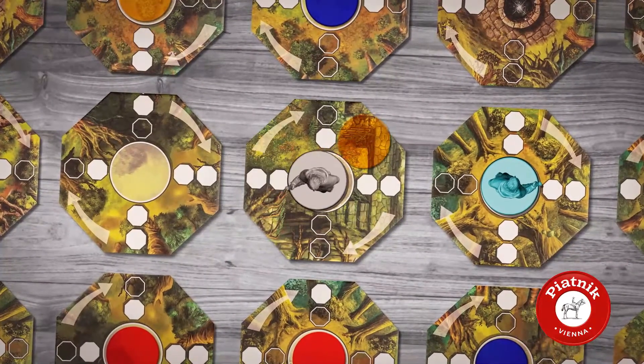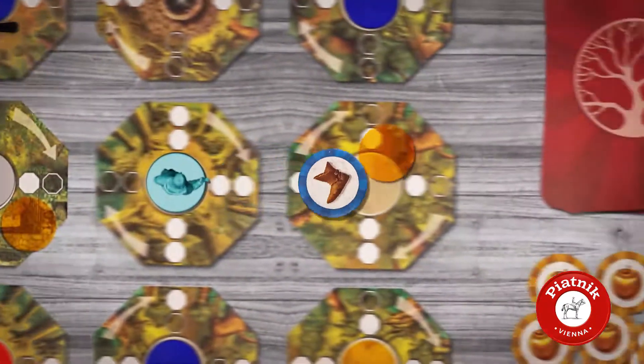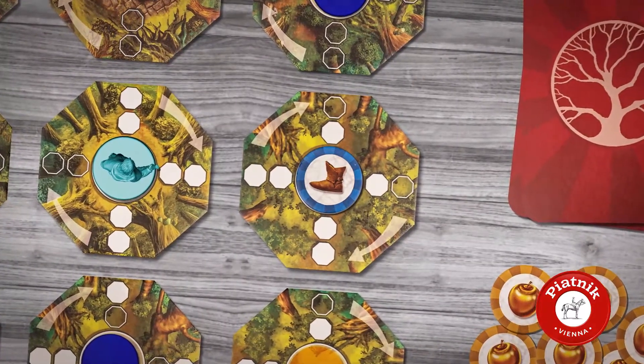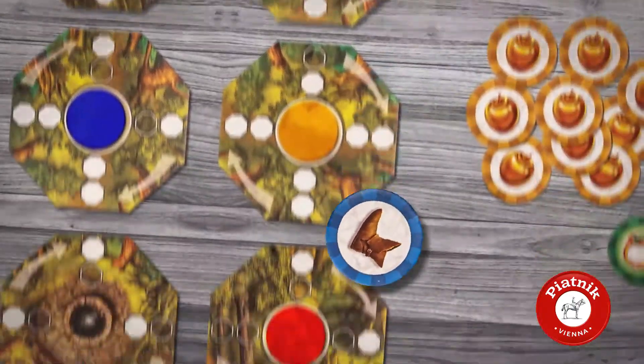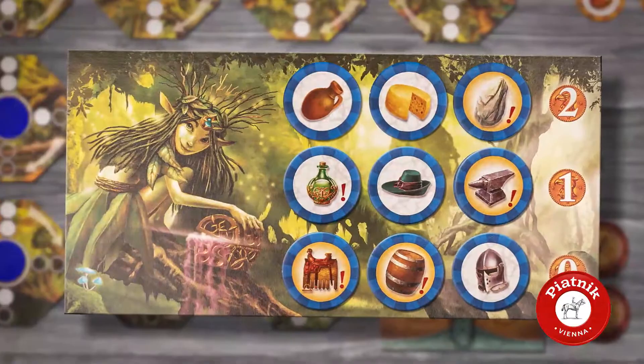If you land on a forest tile containing a yellow action disk, draw one object tile from the blue bag. However, you are not allowed to keep it, but you need to place it on another forest tile covered with a yellow action disk. If you land on a forest tile containing an object token, you can immediately put it in your haversack, or buy another object from the fairy board.